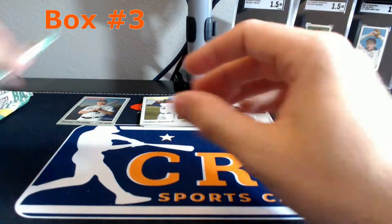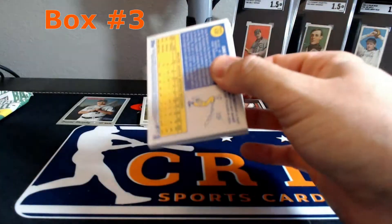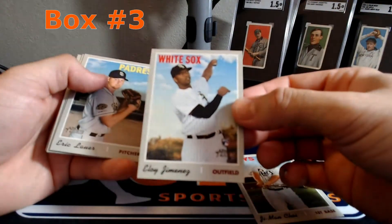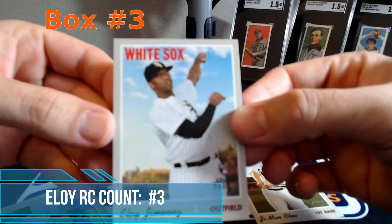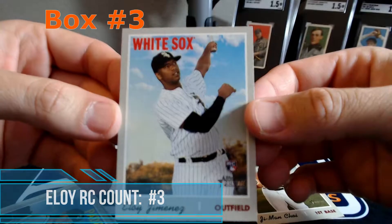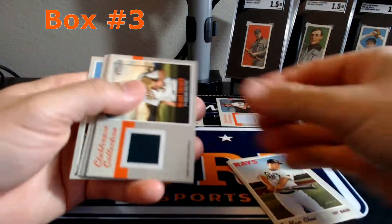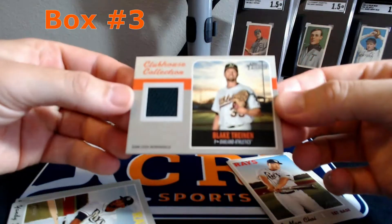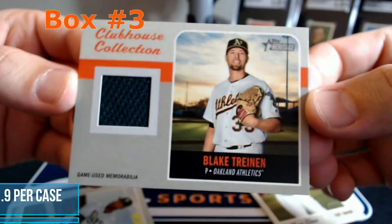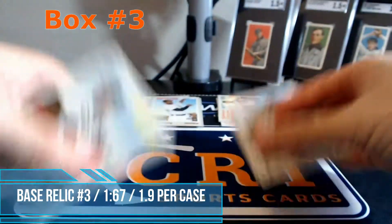Two packs left of box number three. Here's an Eloy rookie card - not bad. Good selection of rookie cards so far. Ooh, a second relic - Blake Trinan. It's a dark green patch. So two hits there.